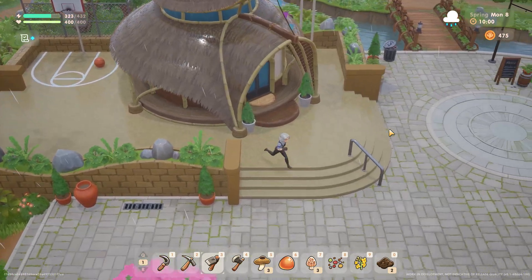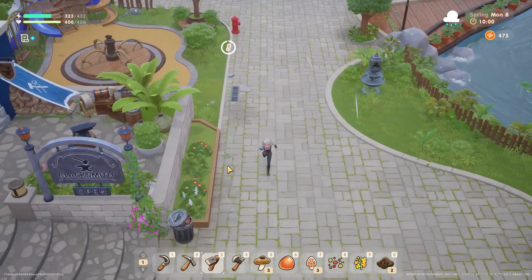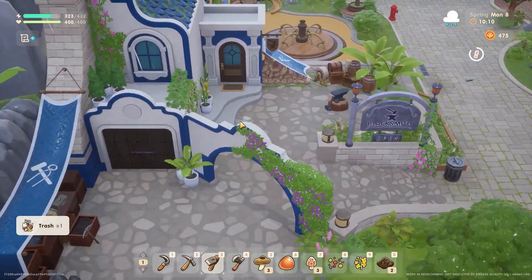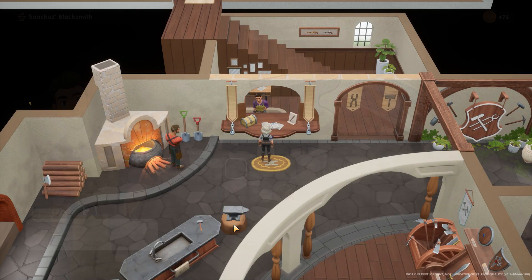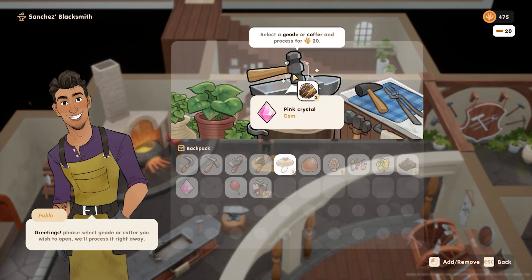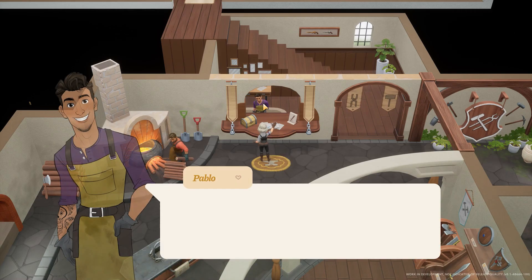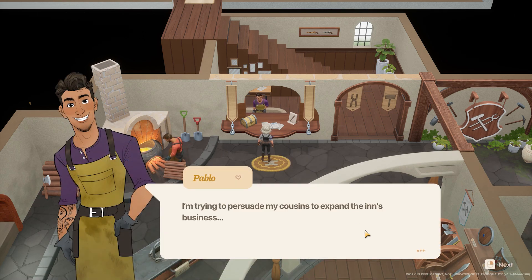I was gonna say the barber — incredibly wrong — I mean the blacksmith. I think we have three geodes that need to be cracked open. Hey Pablo, do you mind cracking these open for me? We have three of them. Pink crystal — I think we have some stuff to bring to the museum and then sell. It's finally getting warmer; I'm looking forward to hanging out outdoors again. I'm trying to persuade my cousins to expand the inn's business — maybe add karaoke!